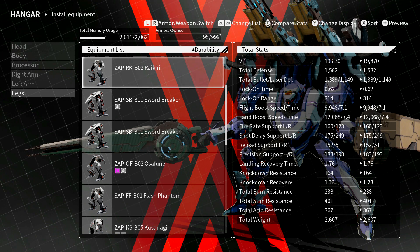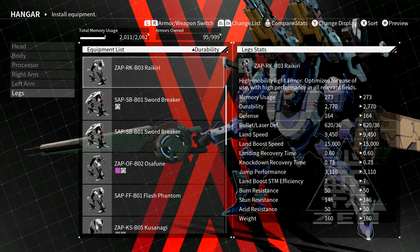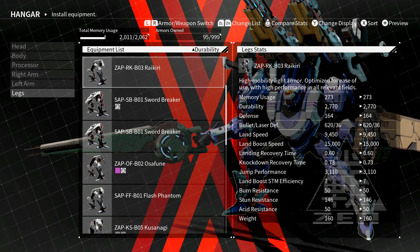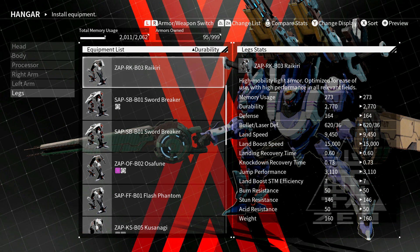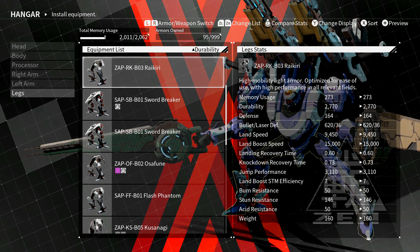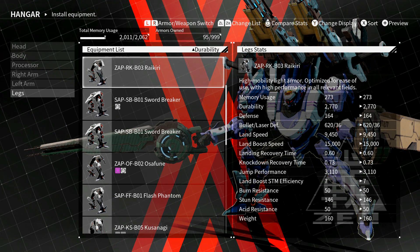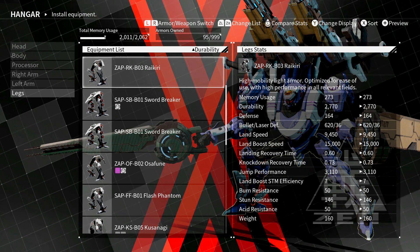These builds are all based on 100% base model — you can go in and change things, add attachments however you want. Looking at the base Rykari stats: lock-on time is decent, laser defense is kind of bad, but bullet defense is good, which is par for the course. Most people use bullets anyway — not a lot use lasers in heavy PvP. Until lasers become more prominent, most builds will be geared toward bullet defense. Back in Armor Core 5 there were three damage types, but right now there are only two.